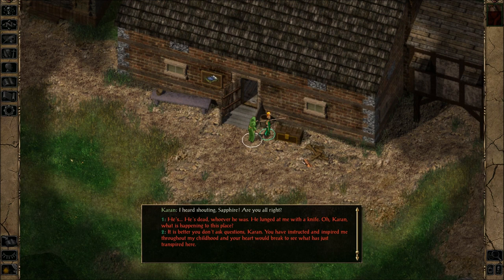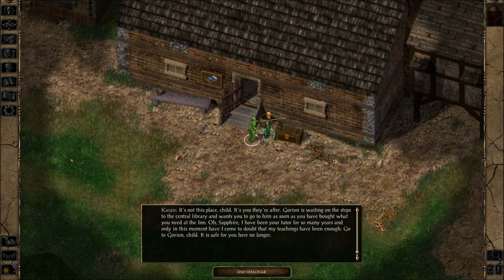I'll read that in a minute. Karan says: 'I heard shouting, Sapphire — are you alright? He's dead, whoever he was. He lunged at me with a knife.' 'Oh Karan, what is happening to this place?' 'It's not this place, child. It's you.' Karan is waiting on the steps of the central library and wants you to go to him as soon as you have bought what you need at the inn. 'Sapphire, I have been your tutor for so many years, and only in this moment have I come to doubt that my teachings have been enough. Go to Gorion, child — it is safe for you here no longer.'